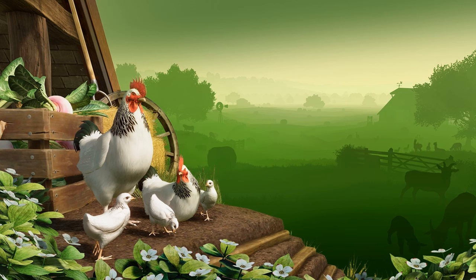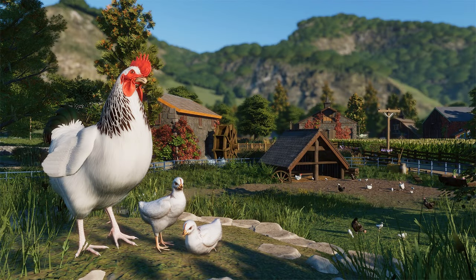They also showed us screenshots of all the animals in the pack, so let's go through them. The first screenshot was of the Sussex Chicken, and we get a very good look at the rooster in the front with two chicks, and various hens and other chicks in the bottom right. We also see a blue fence, and there looks like some new foliage in the back — some kind of crop, possibly wheat. It looks like we're going to get a couple of crops added into the game.